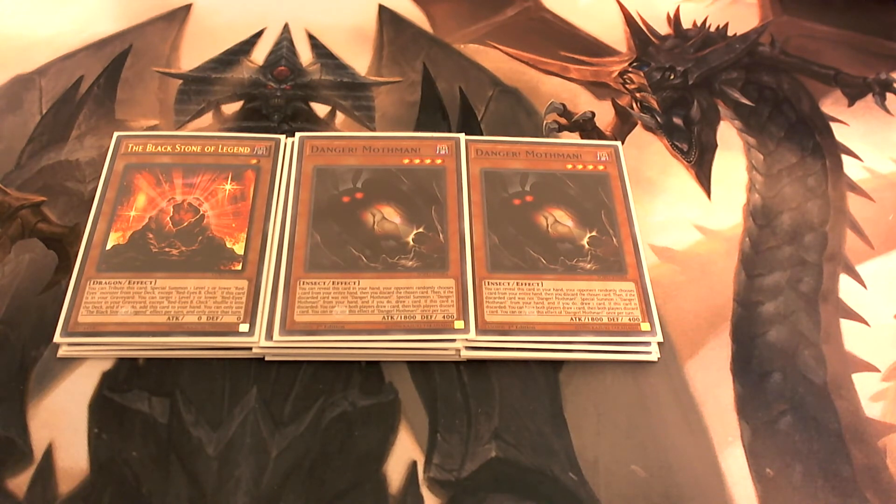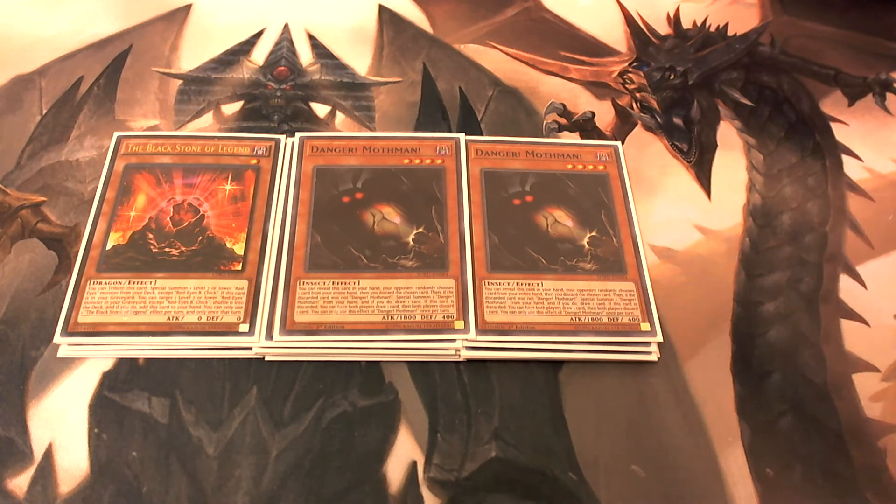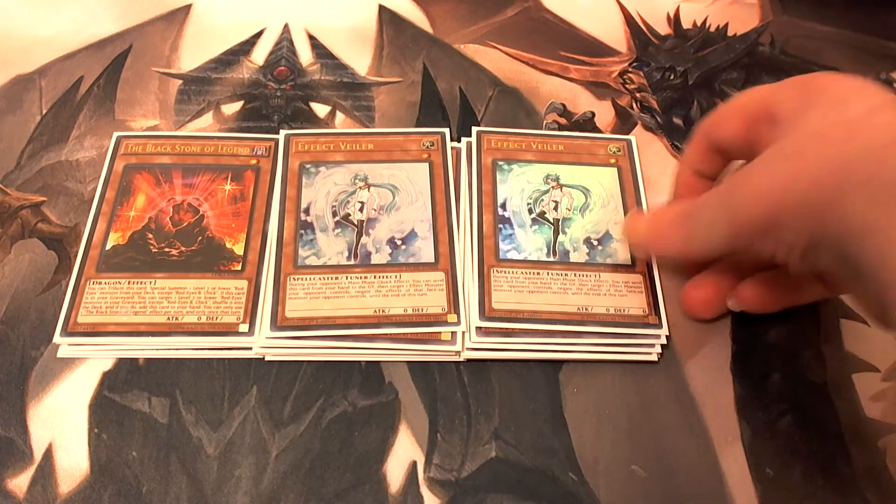And if he is discarded, both players draw one card. It's just a good way to help get through your deck faster, and hopefully your opponent doesn't pick him from your hand. Then lastly for our main deck monsters, we're playing two copies of Effect Veiler.